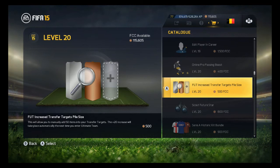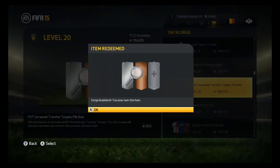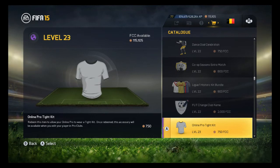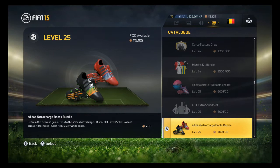There you go — a full increase. This will allow you to manually add 50 items into your transfer targets. Transfer targets are also important — you can get more of them. EA did this to try to stop bots from doing it automatically, because before you could add as many as you wanted. Let's redeem this now. There we go — I redeemed that also. So we're getting our transfer target list bigger and our transfer list itself.